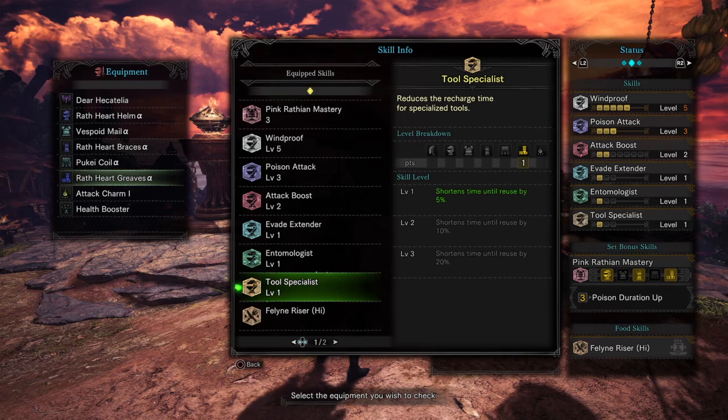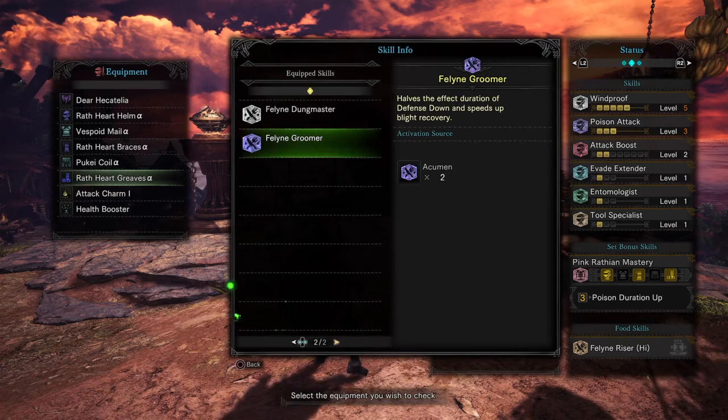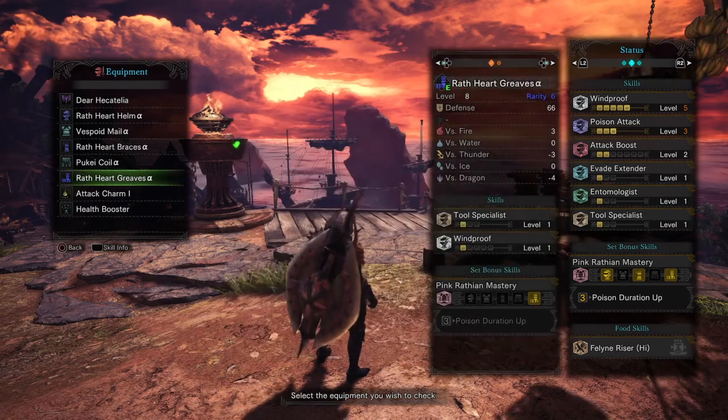Tool Specialist — this will decrease the downtime of my Health Booster — Feline Riser, which is from my food, and Dung Master and Groomer.